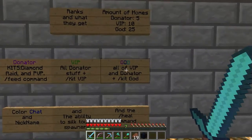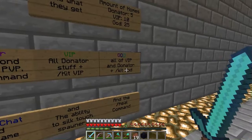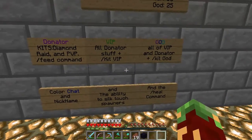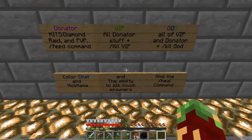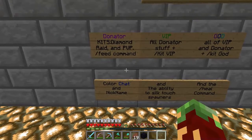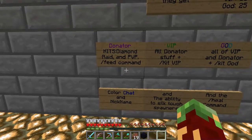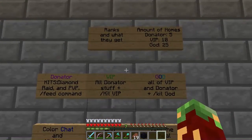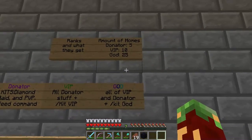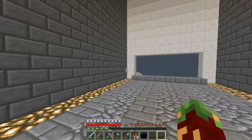All VIP and donator plus kit god and the slash heal command. The god rank is actually even more OP than the mods. All donator stuff plus kit VIP and the ability to silk touch spawners. Donator is five dollars, VIP is ten dollars, and god is twenty-five dollars, so that's pretty cheap.